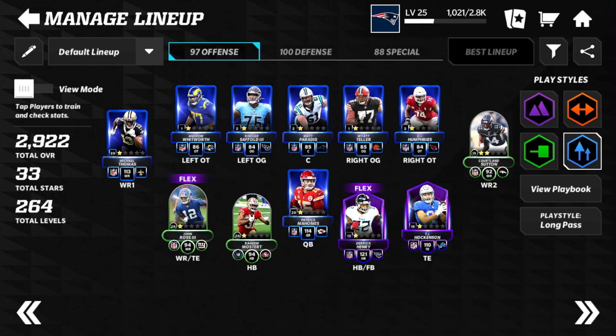I'm going to go through each of the positions. As you can see, I'm a 2922 overall — roughly a 97-98 overall with special teams averaged in. So far this is a free-to-play team. I do have some Madden Cash saved up from last season that helped me buy stamina, but I haven't put any money into the game this season. The next field pass comes out on Friday.